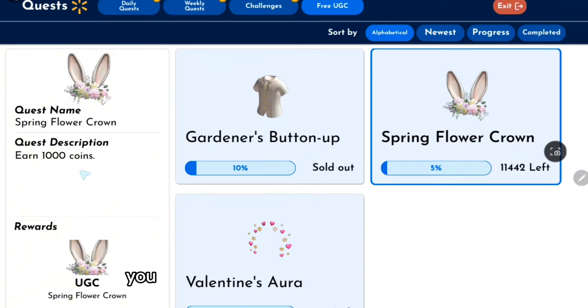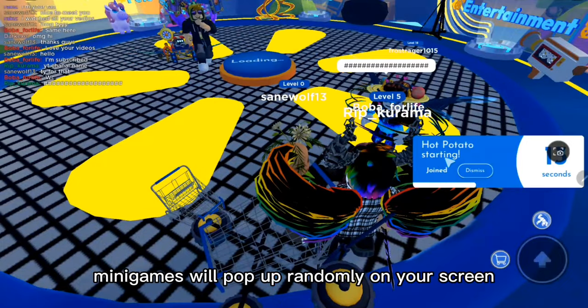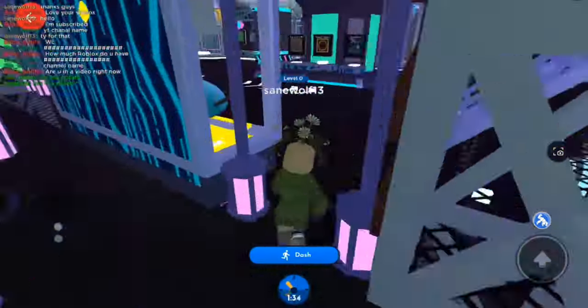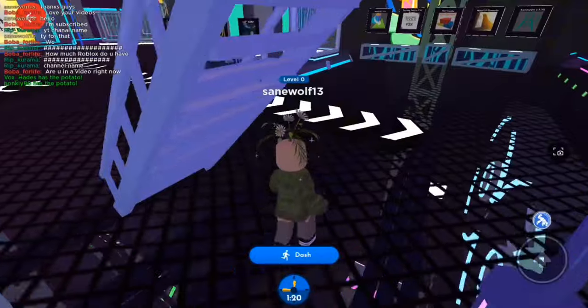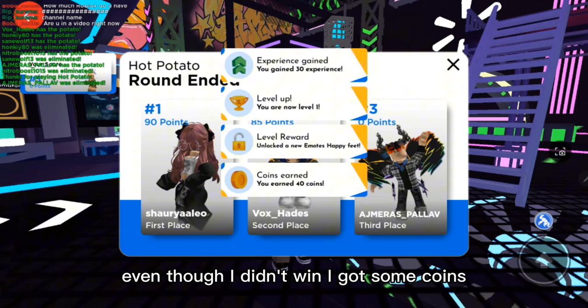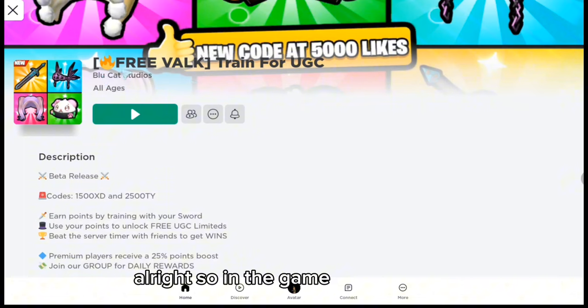To get the flower crown you need 1000 coins. You can get coins by playing mini games — mini games will pop up randomly on your screen and you have to join them. As you can see, even though I didn't win I got some coins, and once you have enough coins you can purchase the UGC.